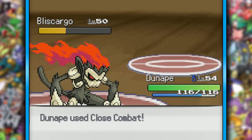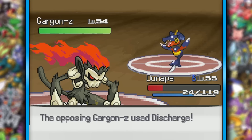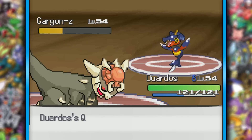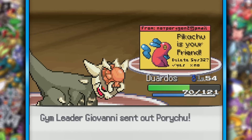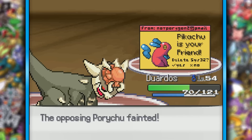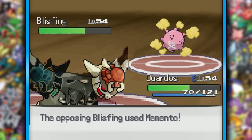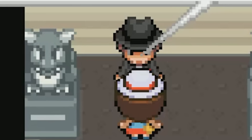Second time around, Bliss Cargo gets pummeled by a Close Combat, and so does Poryass. I read that so wrong. Gargon Z did end us though, and Duardos couldn't finish it off if his revived life depended on it — oh wait, it does. We did manage to waste all of his potions, and Giovanni was just using Lock On, which was useless — not because the move itself is useless, but because he literally switched into Porychu to die. His coolest Mon got two seconds of screen time, and then he goes back into Gargon Z, only to switch out again before dying. Is that Kirby? And on top of all that, it looks like Kirby was going through some rough times.